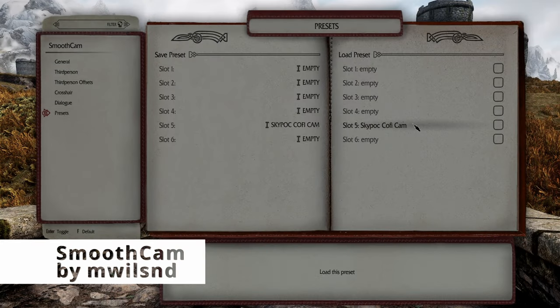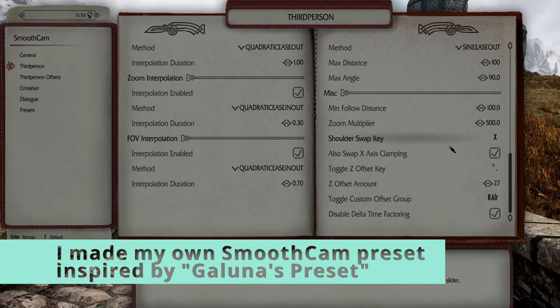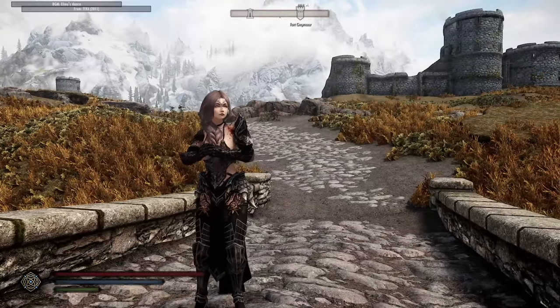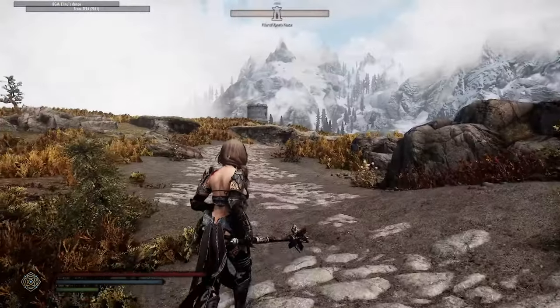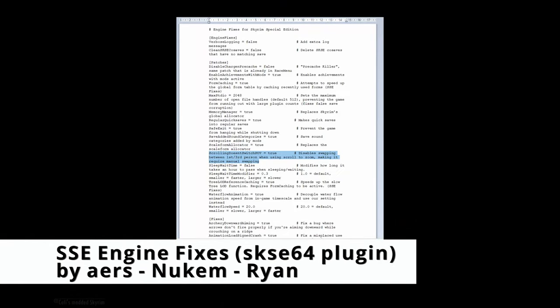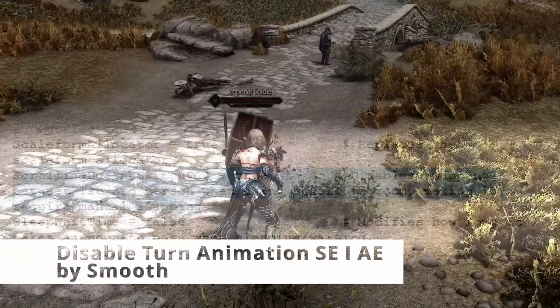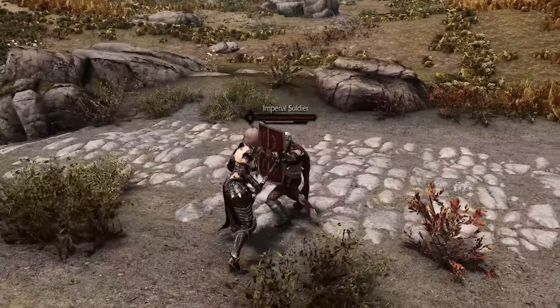User experience. I use something called Smooth Cam and I also made my own presets. I can choose where I want my character to be. I put her far to the sides when I play the game, but with the X button I can change from left to right, and with the Alt button I can change the height slightly as well. Then I use Engine Fixes and I put scrolling doesn't switch POV to true, because then I don't accidentally enter first person mode. Here you also want to disable turn animation.